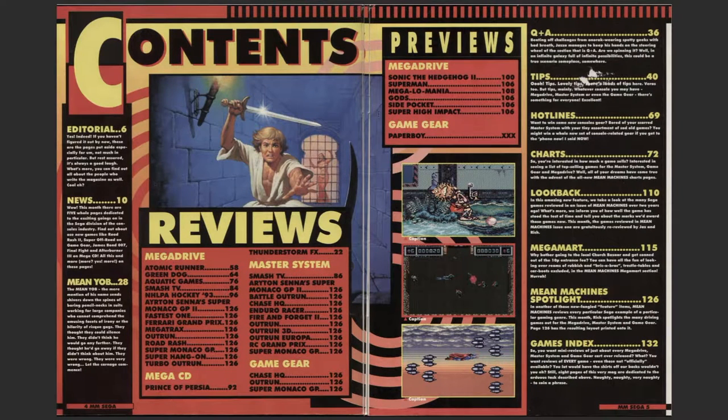Contents of the magazine: reviews of Sonic, Superman, Megalomania, Gods, Side Pocket, Super High Impact, and Paperboy. Also previews, and reviews for the Mega Drive all down there. Master System: Smash TV, Monaco GP2, Battle OutRun. Why are they reviewing Chase HQ? I thought it was already out. Enduro Racer, Fire and Forget 2, OutRun, OutRun 3D, RC Grand Prix - what a game - and Super Monaco GP. On the Mega CD: Prince of Persia, Chase HQ, OutRun, and Monaco GP.